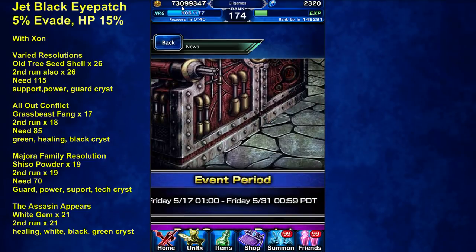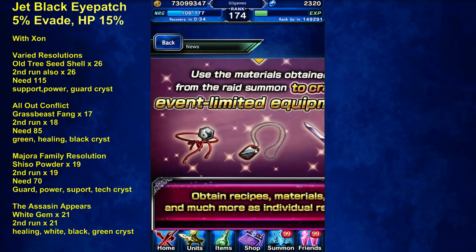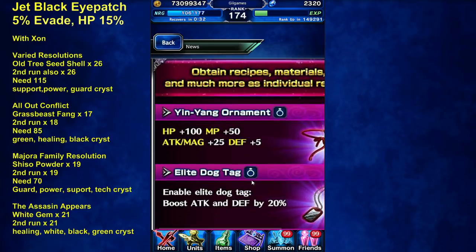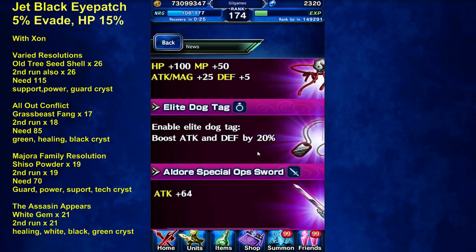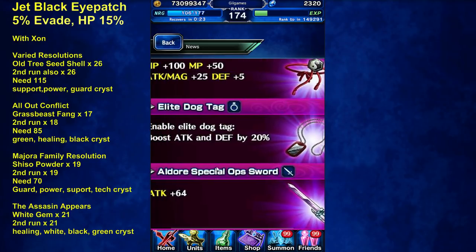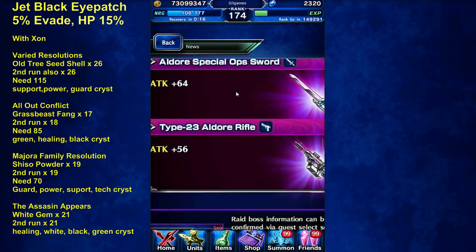We have a raid. I already have 73 — how many? Every three million, Jill. Yeah, just too much. Are the items any good? 25 to attack and a magic ring — another ring that boosts attack and defense by 20%. None of these items are any good.